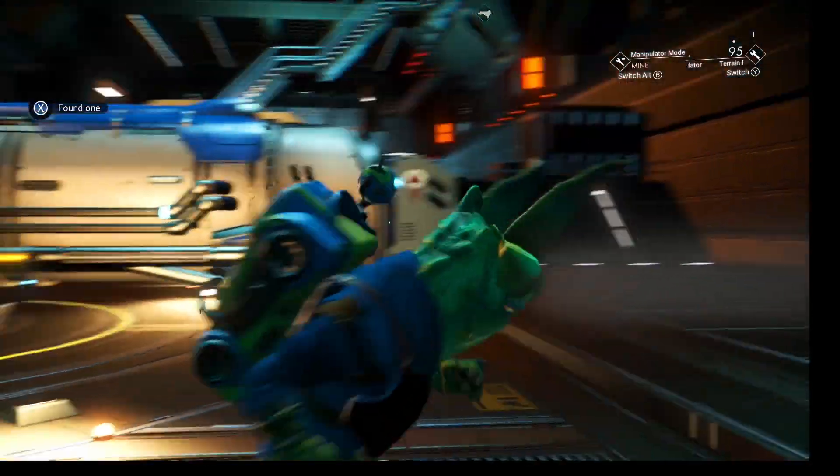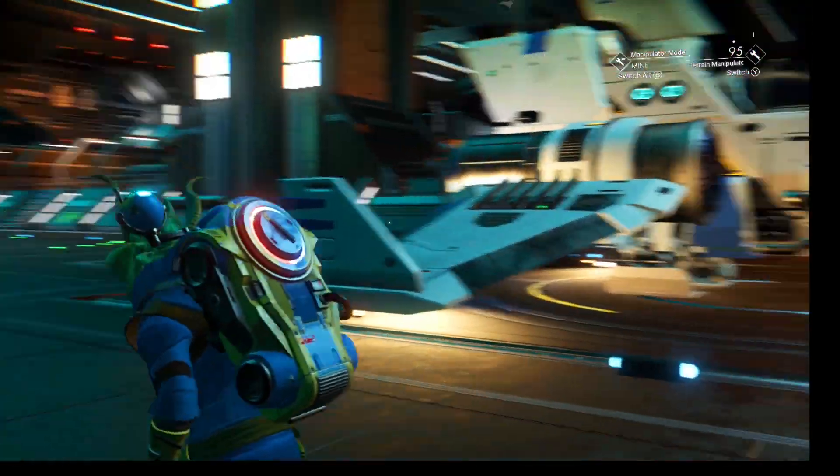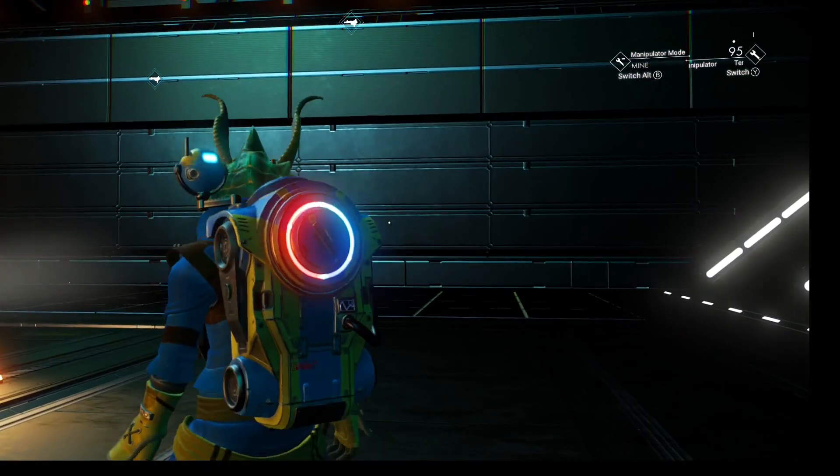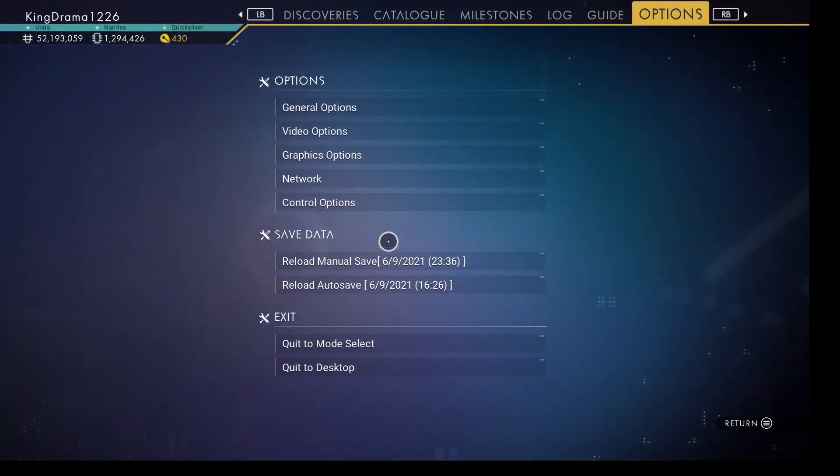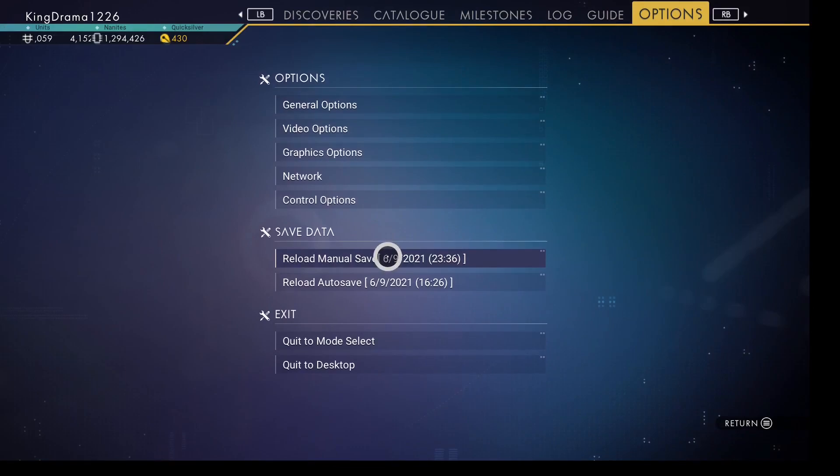So if you want the ship, you can get it, you can upgrade it, you can do what you want. But if you don't want the ship, the trick is to do a manual save, go back to the beginning, and repeat the process. So here we go.